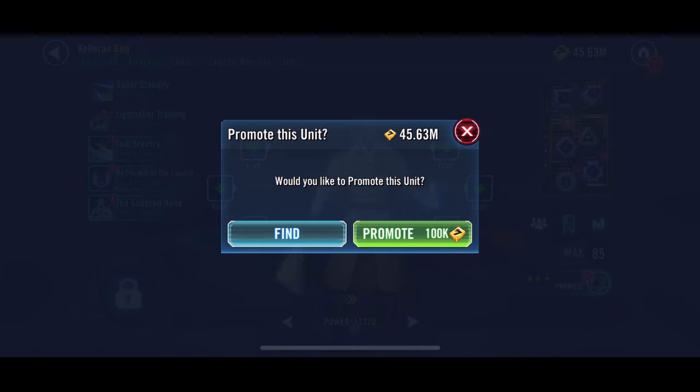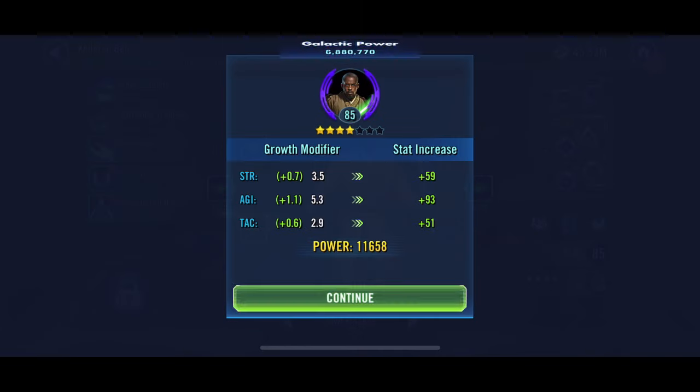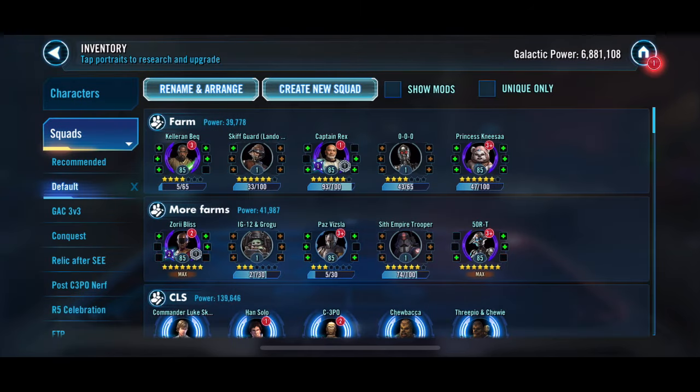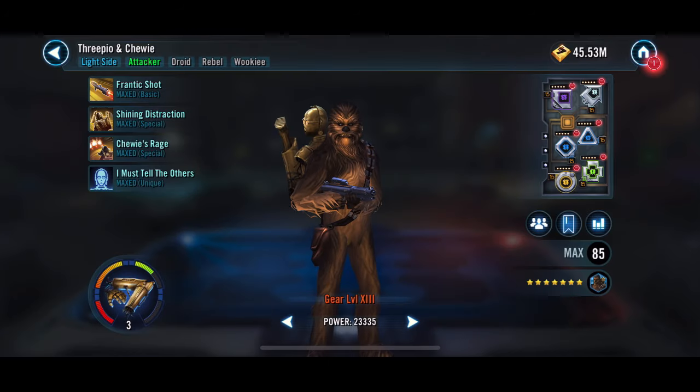Kelleran Beq — we have been farming him very slowly, just doing informal refreshes on him once a day, doing five, and getting him there. Captain Rex — hopefully we can finish him off this week. That will be one of our slow farms done, and we can move on to something else to get shards.